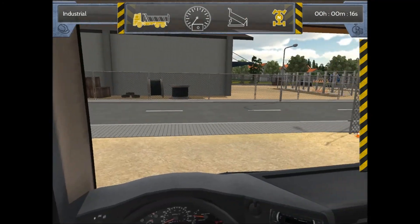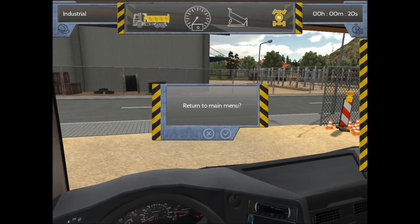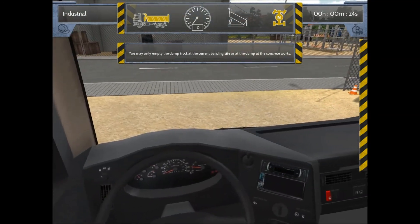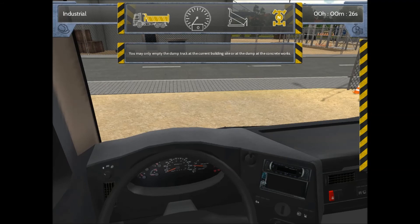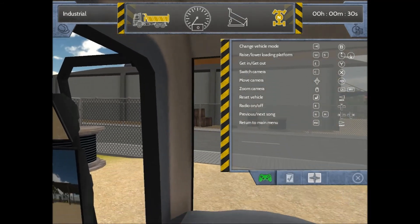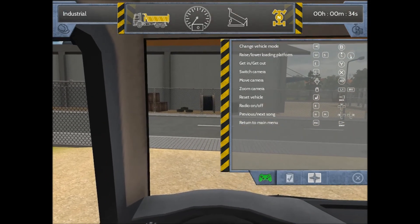We're going to go ahead and head to the site. Bear with me — like I said, it's been a while since I played it so the controls are not too fresh on my memory. There we go — I knew there was a control for that, I couldn't remember exactly what it was. Enter changes vehicle mode, I believe.